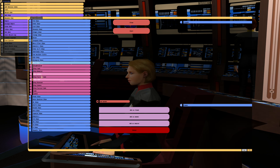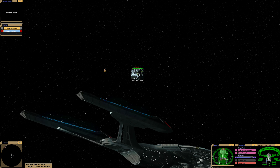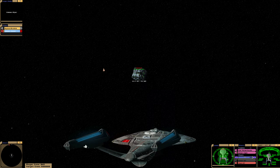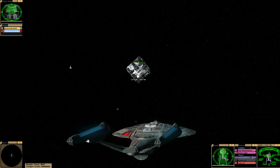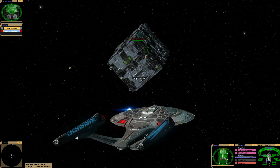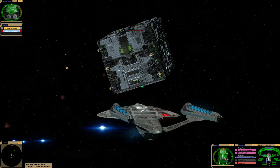So we battled the tactical cube, which is supposed to be different than this one — we'll see. Resistance is futile... is resistance futile though? Let's see if we can't defeat the Borg by conventional weapons this time. I'm not going to cheat using the super quantum torpedoes. We already got through the shields — what? They did repair their hull quite quickly.